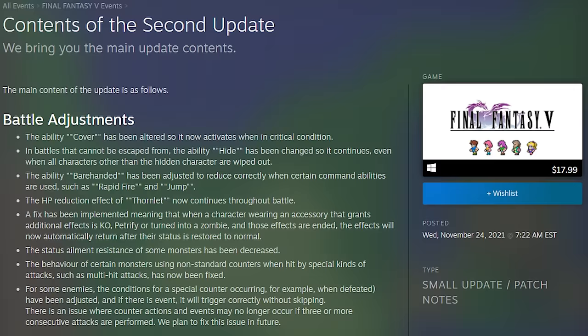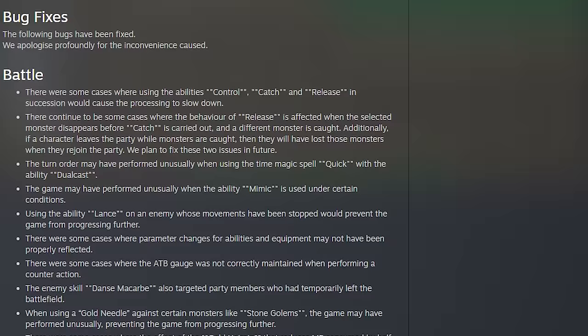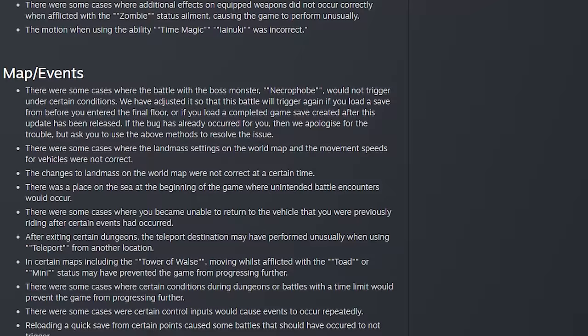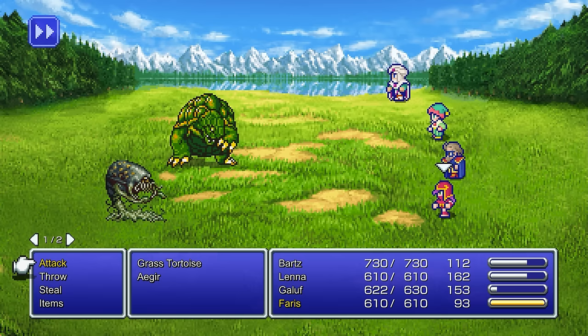The last note on gameplay is regarding the patches the Pixel Remaster has already received. Final Fantasy Pixel Remaster has had two patches. These patches address new bugs and oversights that have since been fixed. Moreover, the last patch notes say that they aren't done patching, but any further changes they make likely won't make info in this video outdated. One noteworthy change as of the end of 2021 is that the Golem Summon now provides protection from status conditions on top of their usual protection from physical damage.